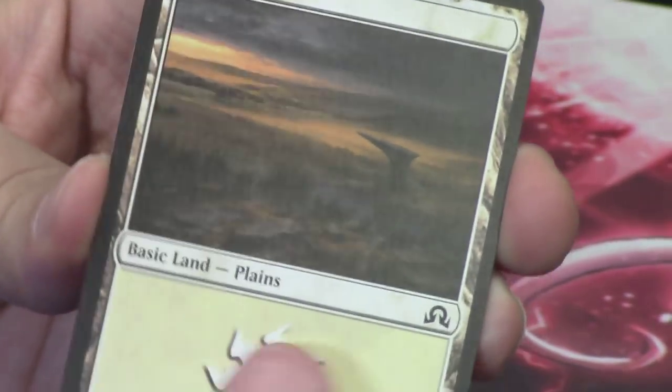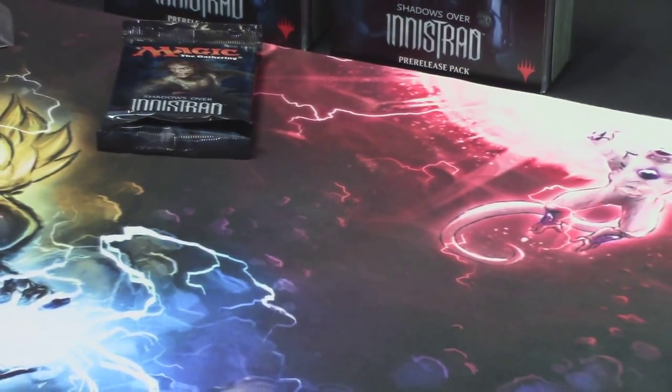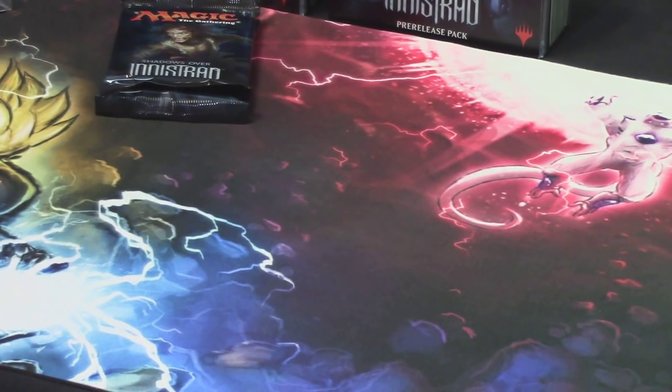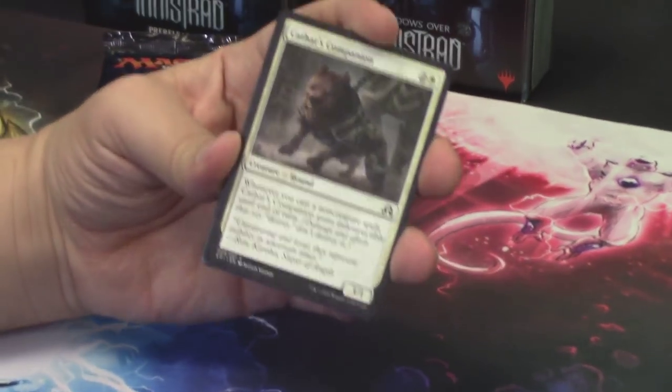Behind it we have a Planes card and a Spirit token, which we've seen a couple of times already. In this pack we have Sorin on the front. Let's see what we get on the inside — hopefully something good. I think this pack got a little stagnant for me, so let's see if it can pick it up a little bit.